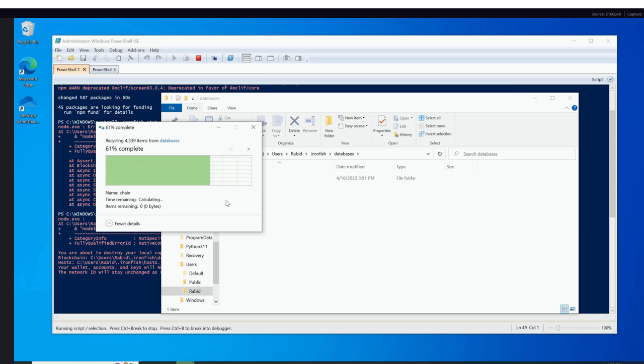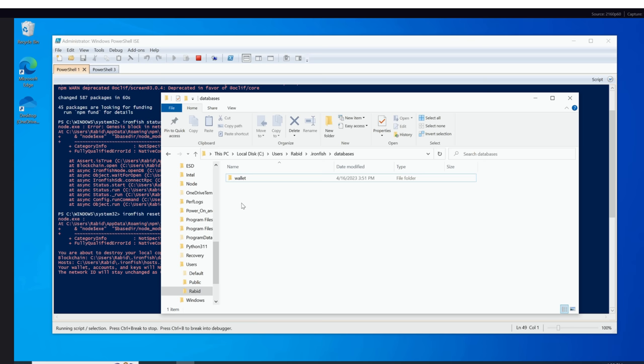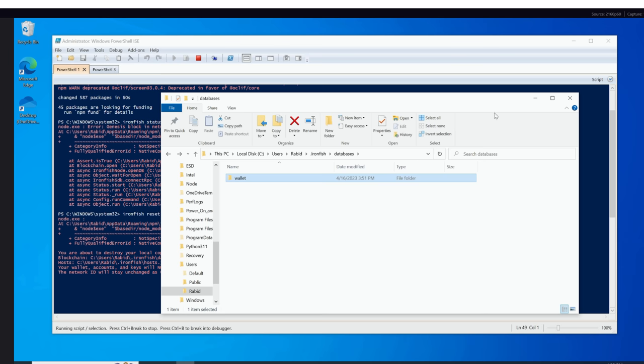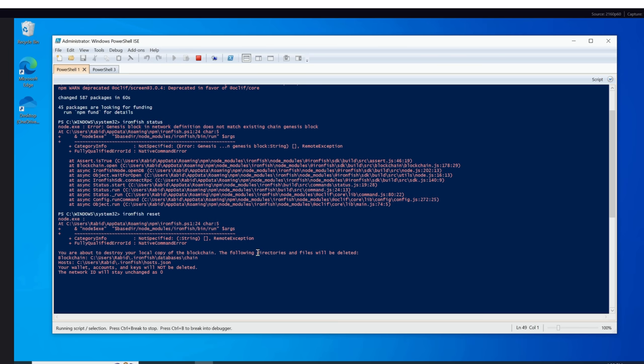I'm just going to delete this chain folder and it should wipe the blockchain. When we start it back up it'll restart everything. The wallet is still here, all files are good. Remember: always have it backed up by doing that export command at the beginning, then you can import it later on.